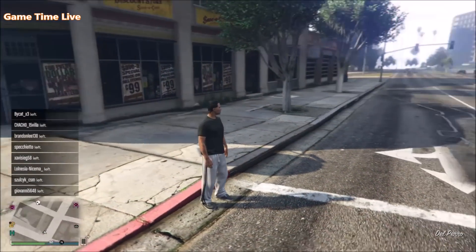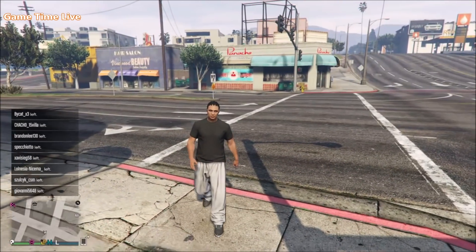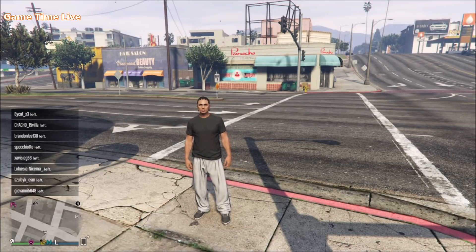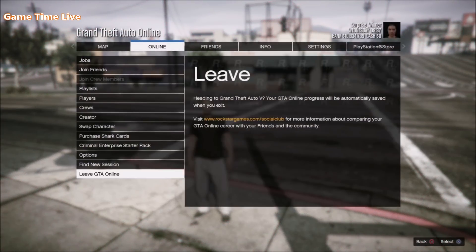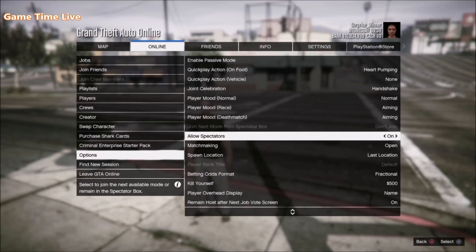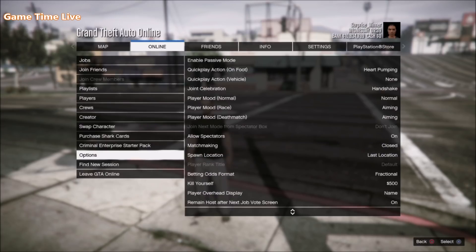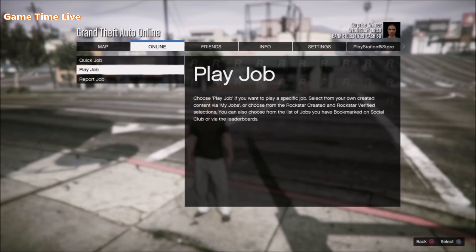Hey everyone, welcome back to a new video on Game Time Life. Today's video is a very exciting one — this is how to save adversary mode outfits, working off the latest patch 1.46. This is a brand new method, and I want to give a huge shoutout to my friend's channel, EM Glitch, who actually found this glitch. Check out his channel in the link in the description below.